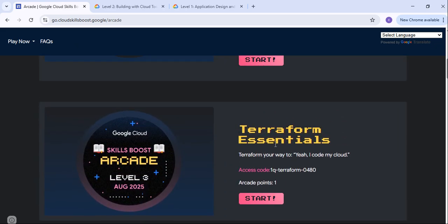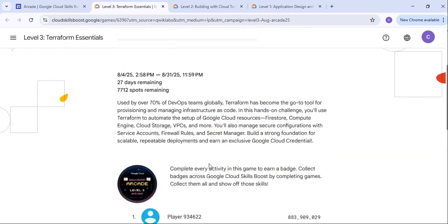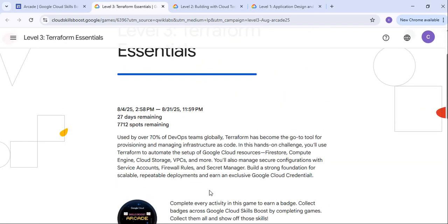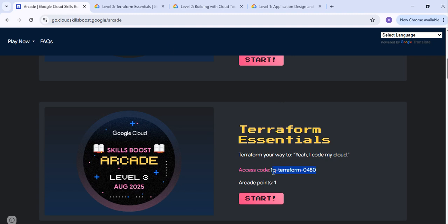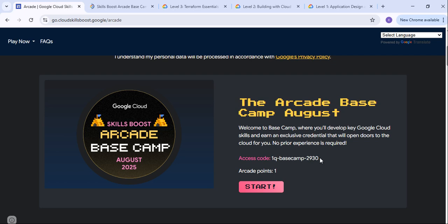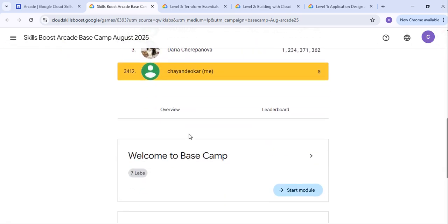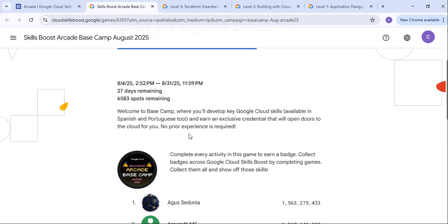For Terraform Essentials, you can again click on the Start button. This is the access code — you can just copy it. I have already joined this particular program. You will get the option to join the program. For Level 3, this is the Terraform access code they have been providing. Same for Arcade Base Camp — just click on the Start button and you will be redirected. Copy the access code for this particular Arcade Base Camp, then join the program and provide the access code.